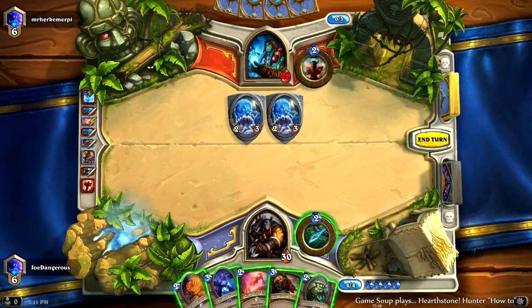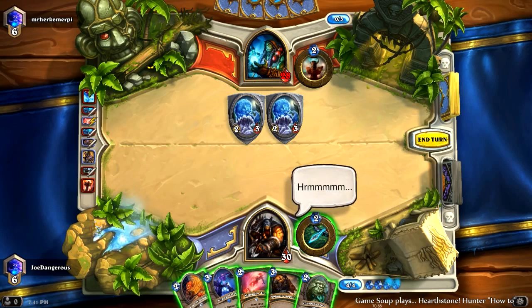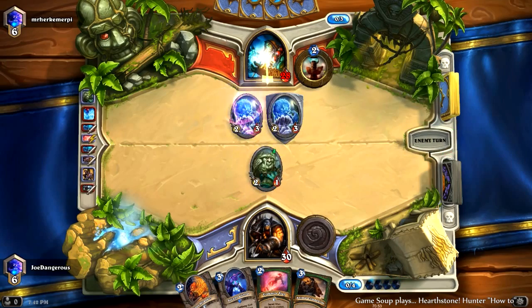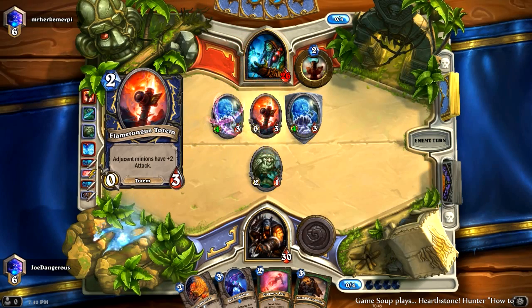We could silence one of those, or we could just play Loot Hoarder and silence it later. It looks like an anti-aggro build, so that's really bad for us. What makes this deck anti-aggro against you? Well, Shaman is in general pretty anti-aggro because of cards like Feral Spirit. A lot of the cards that are good in a mid-range deck are also anti-aggro, and there's just a lot of Hunters and Zoos going around right now.